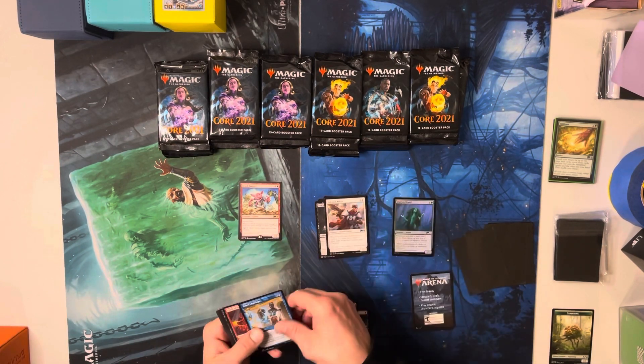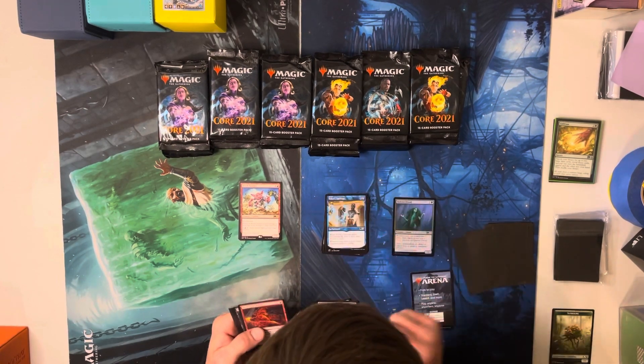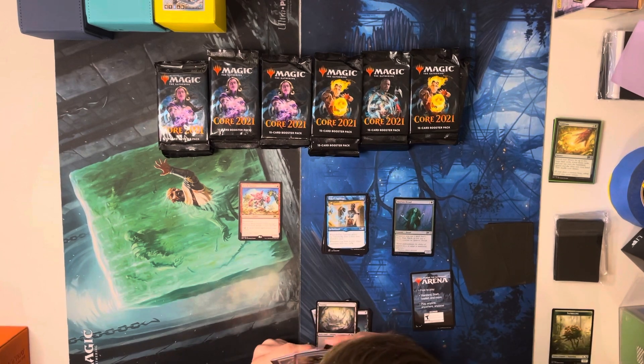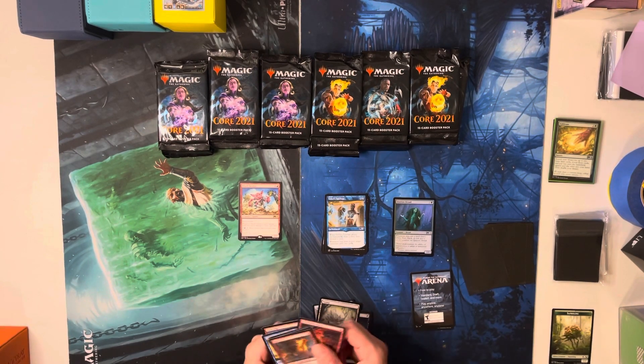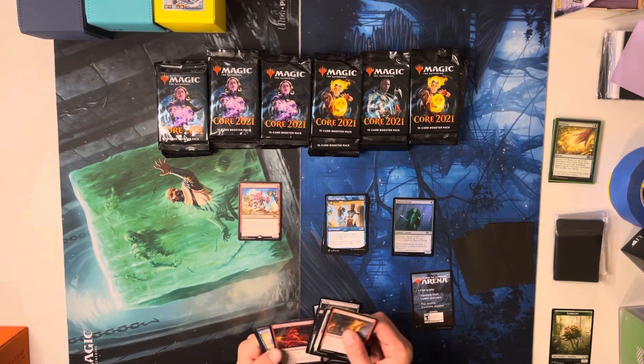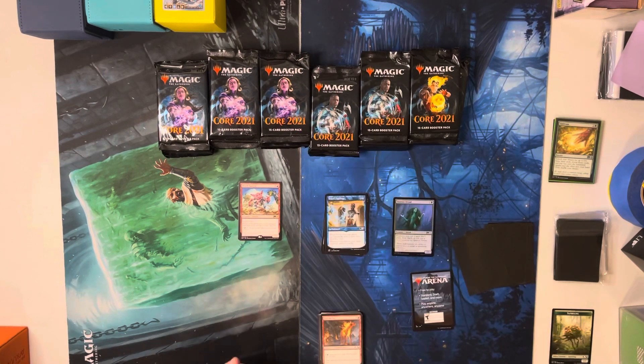I'm not familiar with a lot of the cards from this set honestly. I know some of the big hits. We're looking for Teferi's Tutelage — I think this is good for mill. When Teferi's Tutelage enters, you'll draw a card then discard a card, and whenever you draw a card, target opponent mills two cards. It's a great mill card, especially if you're running Opt and things like that.